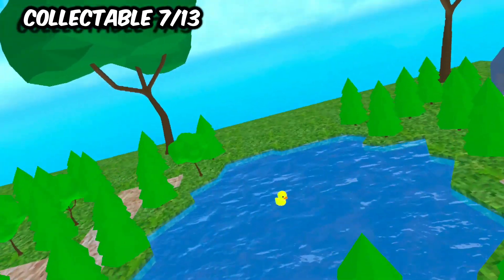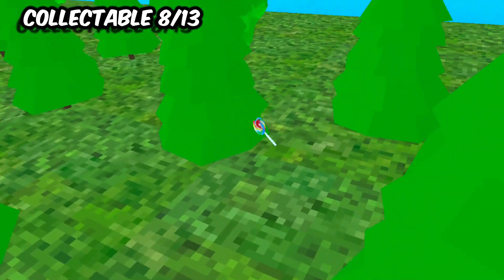Next two are in Tiny Town. The first one is the ducky. The second is the lollipop.